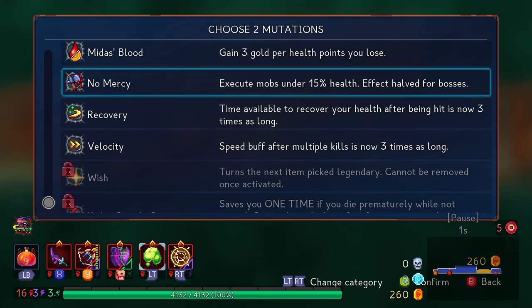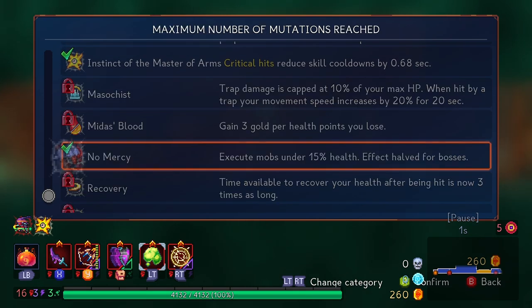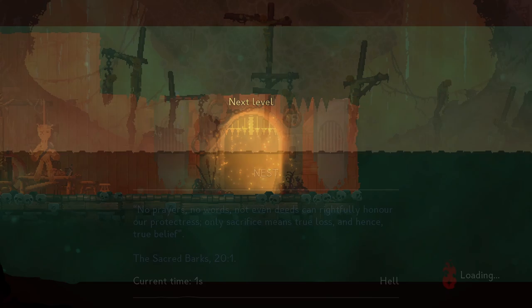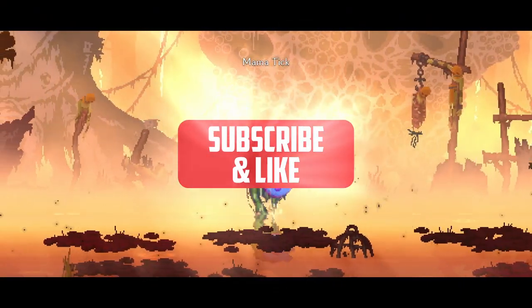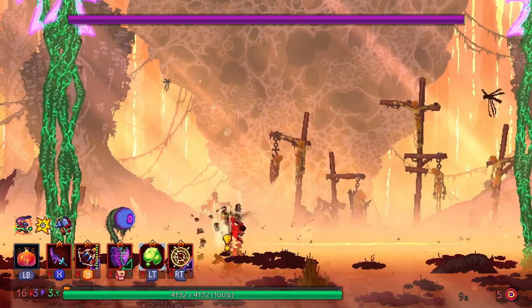What I like about Boss Rush is that there's a lot of decision making involved. When we load up an individual game of Dead Cells obviously you go through the full pipeline from Prison Quarters all the way to the end and build that way, but here you have to think on the spot what might happen.